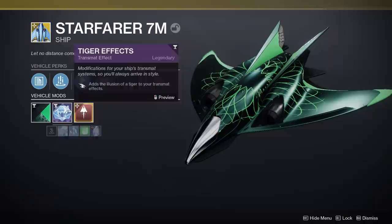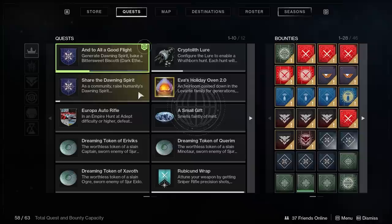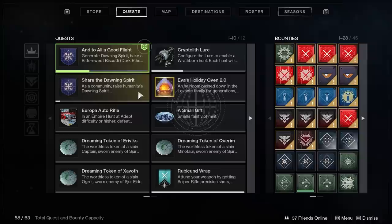You get a new transmat effect and can change the visual effect behind the ship. There's also a community quest called Share the Dawning Spirit — we're currently around 10 to 15 percent. Obtaining Dawning Spirit contributes to that as a community. I have no idea what the reward is at the end. Some people were getting hyped for random rolls on Hawkmoon, but I don't think that's going to be the case — though it may surprise us all.